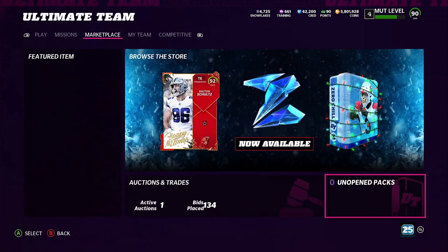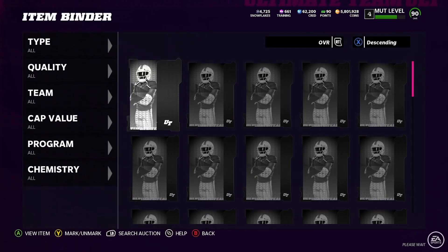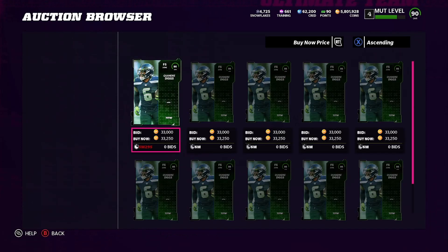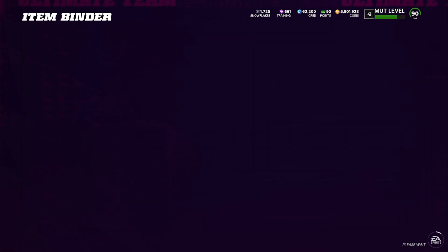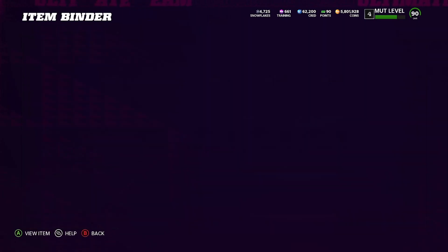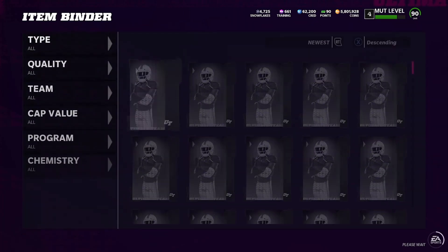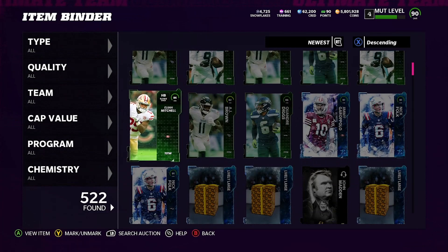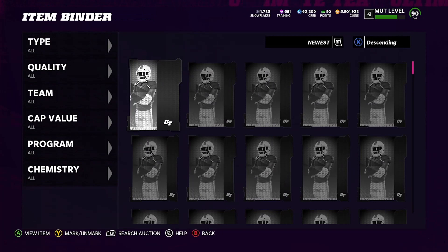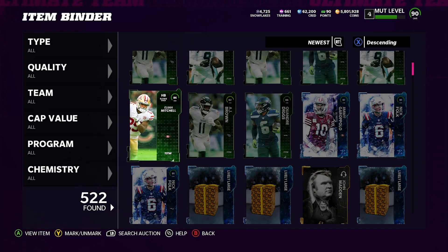An 89 would have been super nice with those two Quandre Diggs pulls, but it is what it is — we still made profit. We're in the hole 64,000. Quandre Diggs goes for 33,000, so 33 plus 33 equals 66,000. All these other cards are just extra profit, but unfortunately they're mostly 82s. The 86 Gilmore is going for 3,500, AJ Brown 3,500, Gilmore going for 5,000 — so that's 17,000 — and Elijah Mitchell is 15,000 coins. So literally in about 10 minutes we just made 35,000 profit. It's not huge, but do this two or three times in an hour, snipe the cards, and you can easily get 100,000 coins for yourself in one hour.